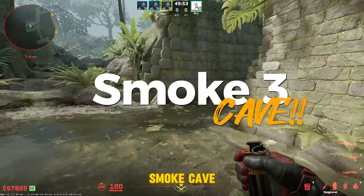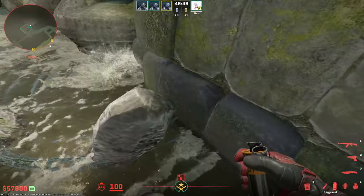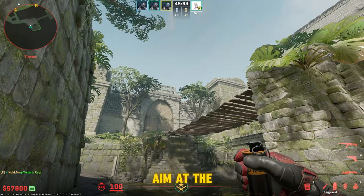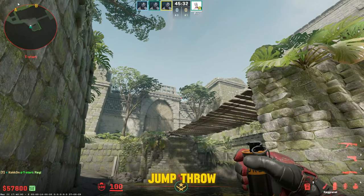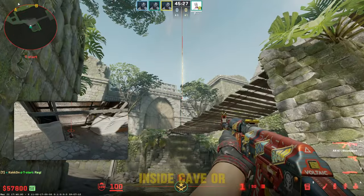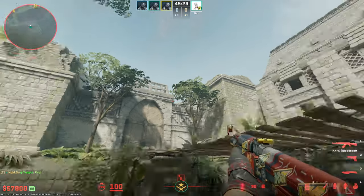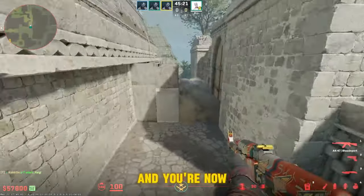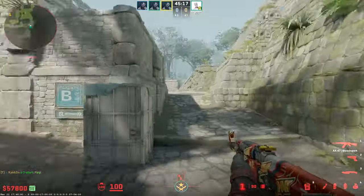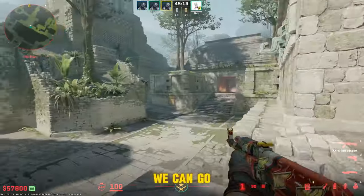Next we wanna smoke cave. Stand front of this rock, aim at the tip, and forward jump throw. Gonna land inside cave — or entrance to cave. And you are now free to go around, teammates coming from here.